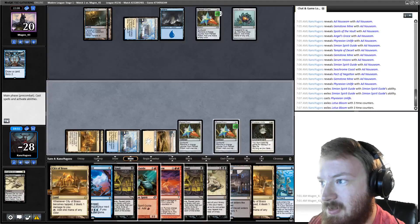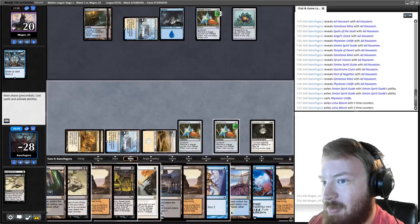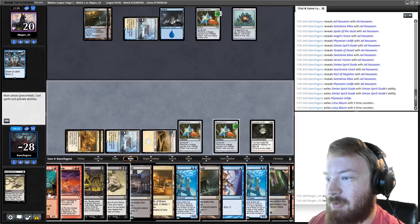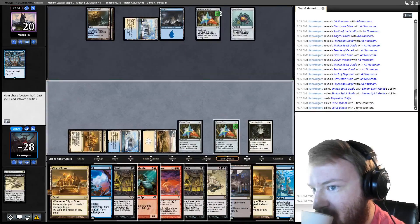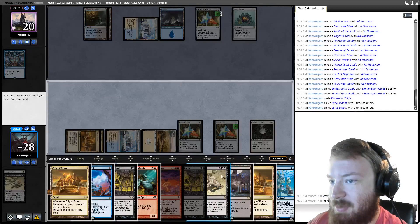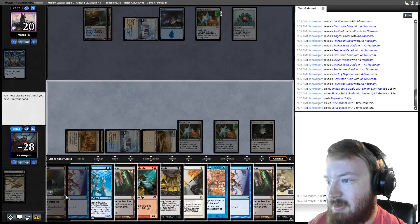We suspend those because it's less to discard. End step: we're going to discard Lightning Storm, second Spoils, Ad Nauseam, keep Thassa's Oracle. We keep Pact of Negation, two Angel's Graces, Simian Spirit Guide. We don't actually need the Simian Spirit Guides, so I can get rid of those. We end up with eight cards and need to get rid of one more. We'll have five mana which should be enough.